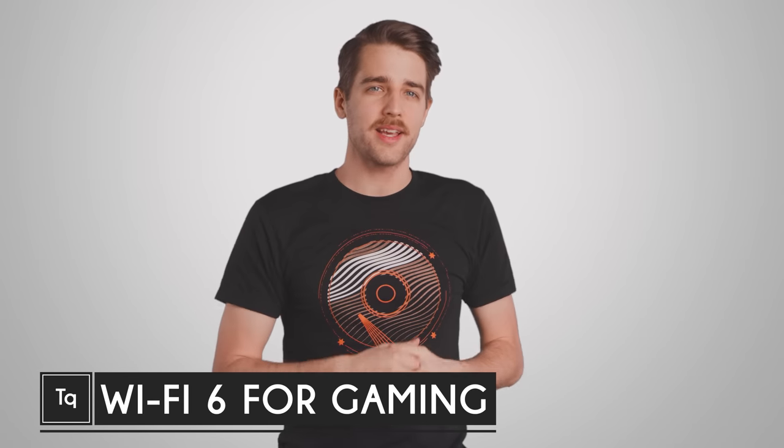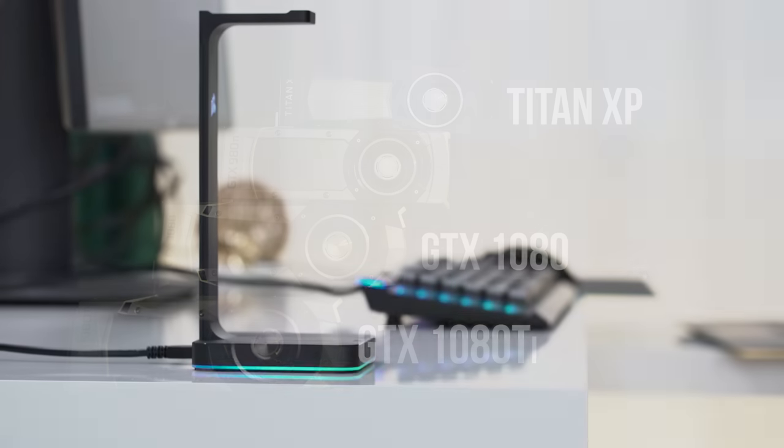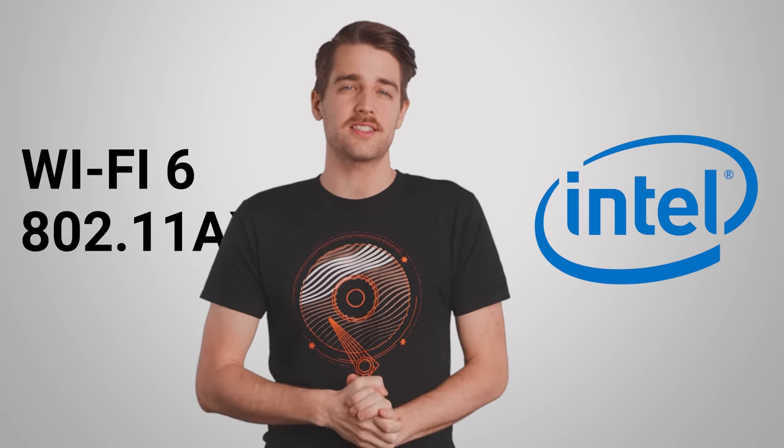If you're a gamer, it seems like every new piece of tech on the PC market is trying to capture your attention — from graphics cards with ever so slightly higher boost clocks to headset stands tricked out with RGB lighting. But one of the latest things you might want to actually pay attention to is Wi-Fi 6, also known as 802.11ax, which our friends at Intel asked us to talk about today.